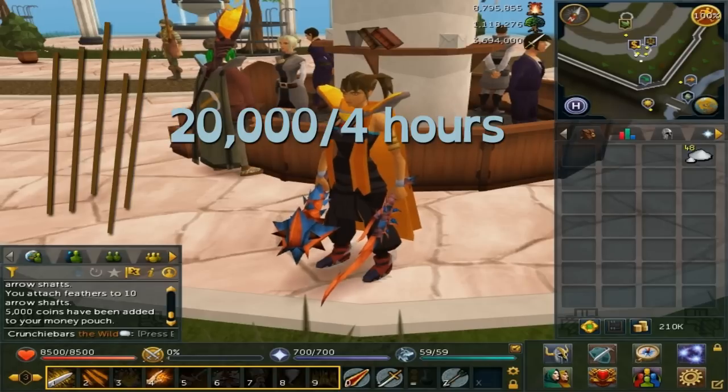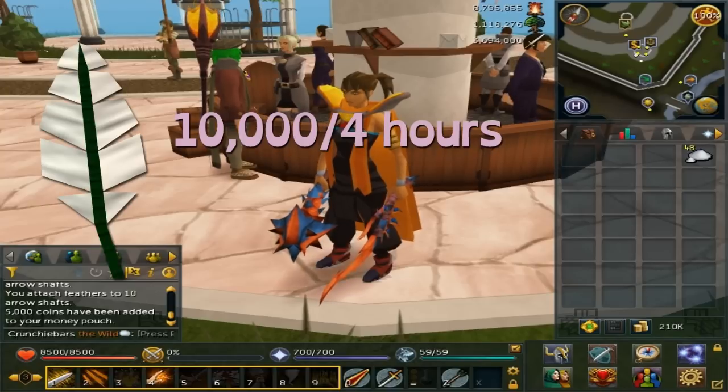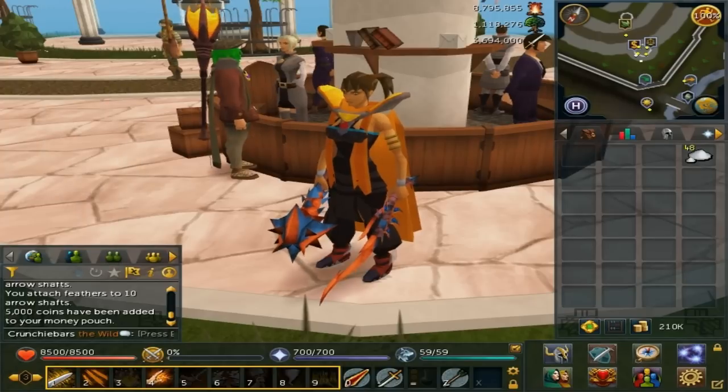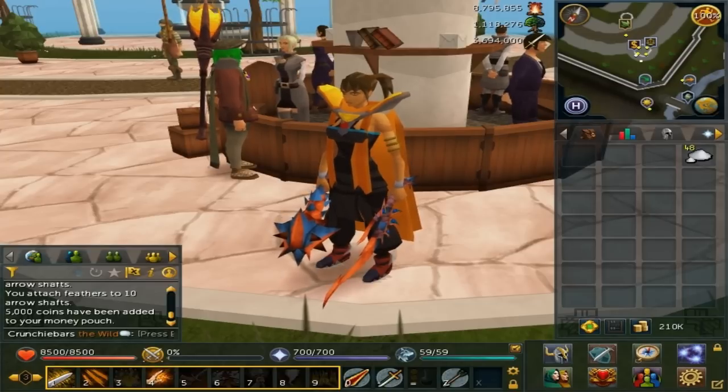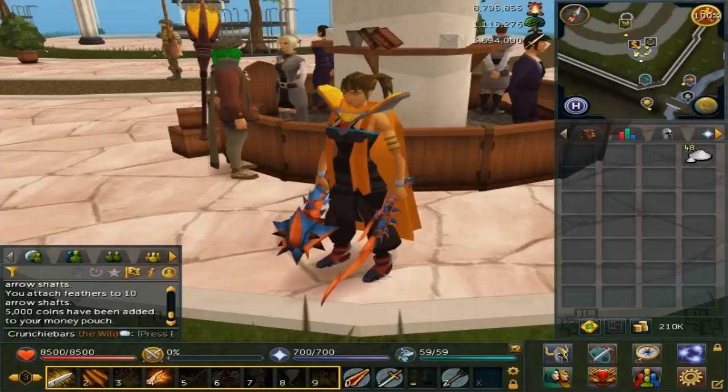A bit of information before you begin: the arrow shafts have a 20,000 buy limit every four hours, but you can cut down normal trees and use the logs to create some yourself. The feathers have a 10,000 buy limit, but you can get an extra 2,000 from the shops as mentioned. Members can also gather feathers from other fishing shops, or to save money you could collect them by killing chickens in various locations. Another great way to obtain these items is buying them off friends or random players around the Grand Exchange or at a busy bank.